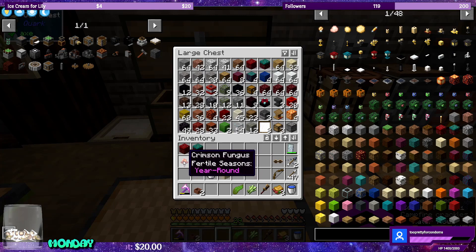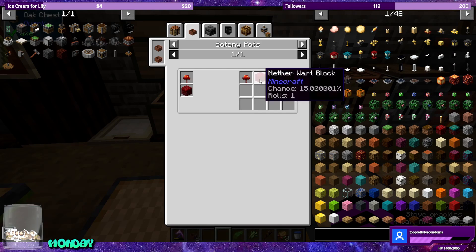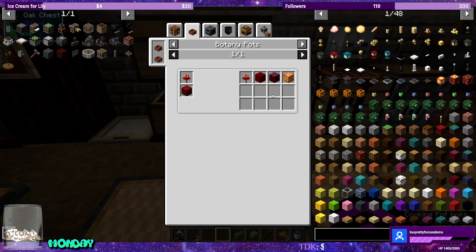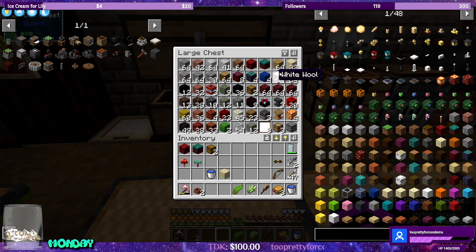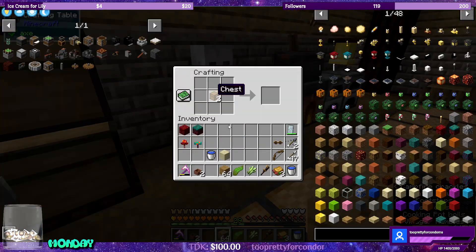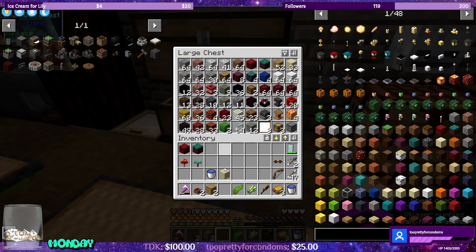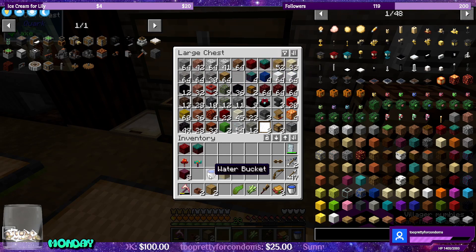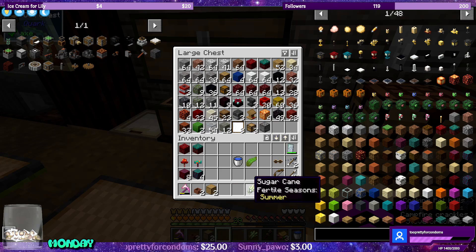I want to try something out with the Crimson Fungus and Warped Fungus — they both make a bunch of different things. I don't think I need any more Crimson Fungus or Nether Wart block; the Crimson Stem is what we want — that's the wood, and maybe Shroom Light. So I'm going to make two single drawers and lock them with the respective wood types.